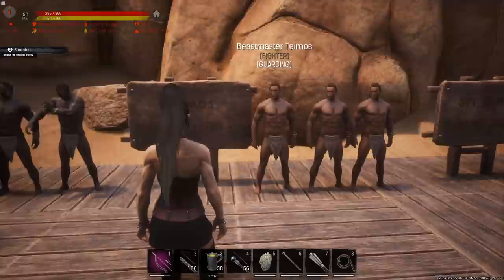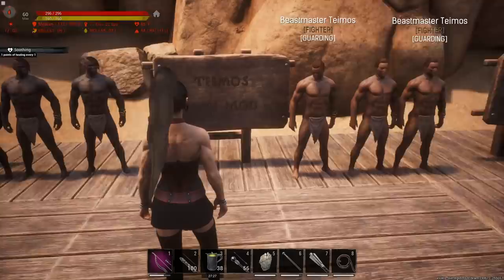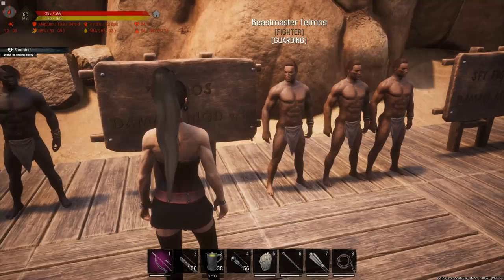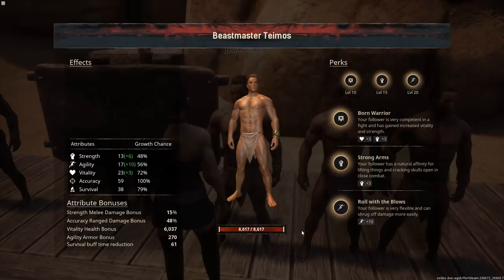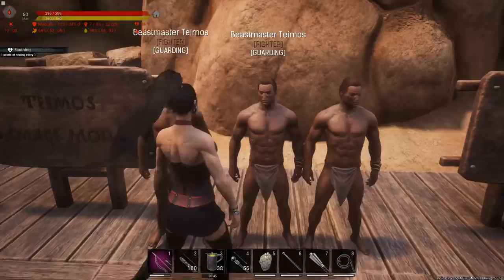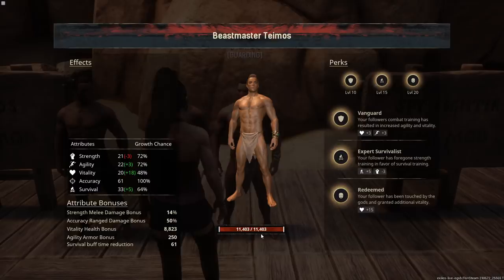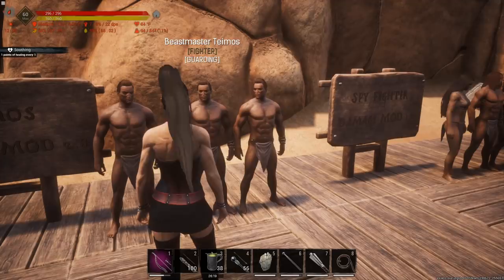Last but not least we have Beastmaster Temos — I saved him for last because he's a little bit harder to get than the others. He doesn't have a spot you can glitch the AI at — you actually have to fight him legitimately, although he is super reliable and almost always in the same spot. He shares his spot with one other thrall, so if he's not there just kill that thrall and wait. He has a damage modifier of 2.8 and he gets a ton of HP — one sample had 11,000 HP. He will last you to end game if you get him early on.